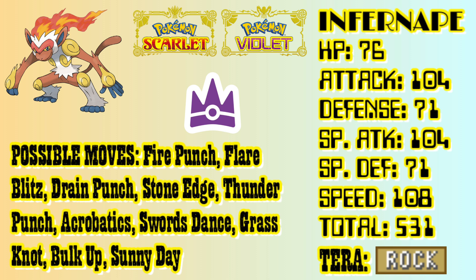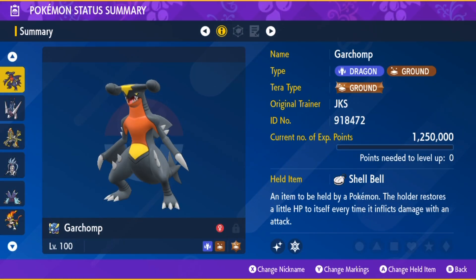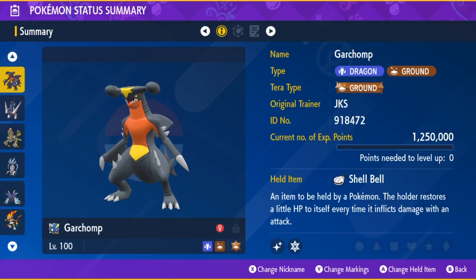It has awesome move coverage, as you can see, and a well-balanced stat line with Speed being its highest. All 4 of the suggested solo builds I have coming up will have Shell Bell as the held item, starting with the Sinnoh pseudo-legendary Garchomp.